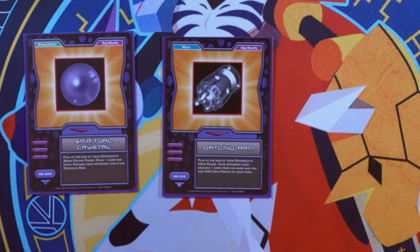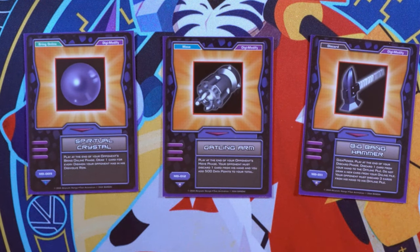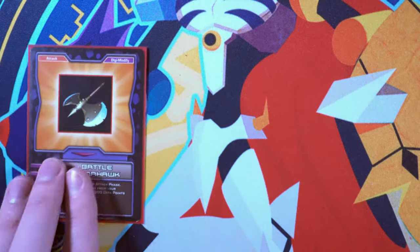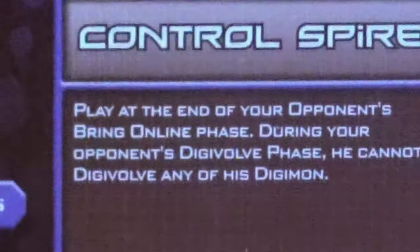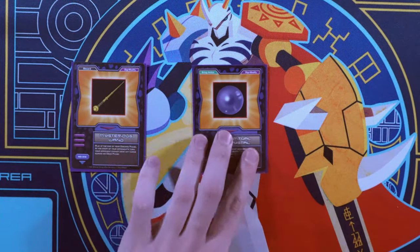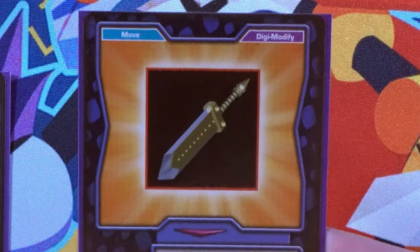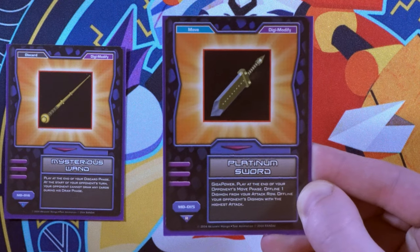The next and probably simplest card type is the Digimodify. These are one-shot effects that specify when they can be played — attack, move, Digivolve — often on your opponent's turn. They can stop your opponent from Digivolving, draw you cards, or be a Minecraft sword that kills the biggest Digimon your opponent has. Nothing really too complex here.